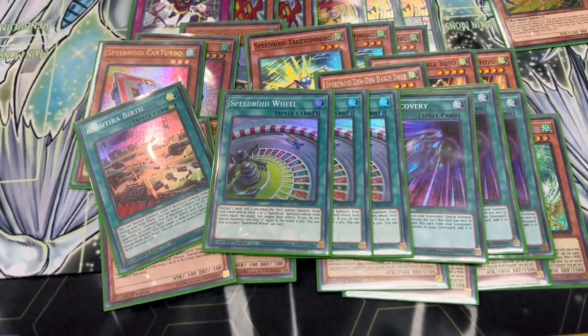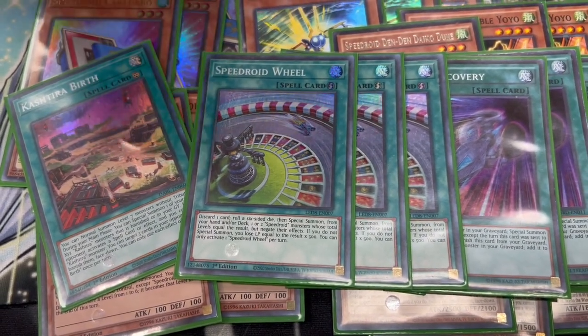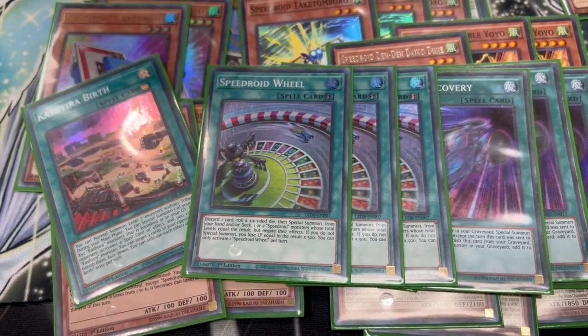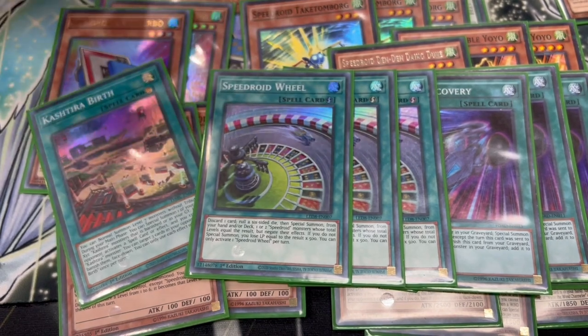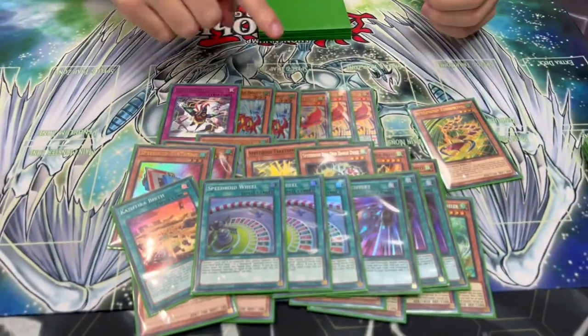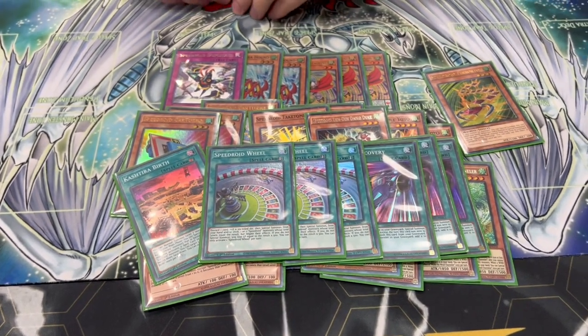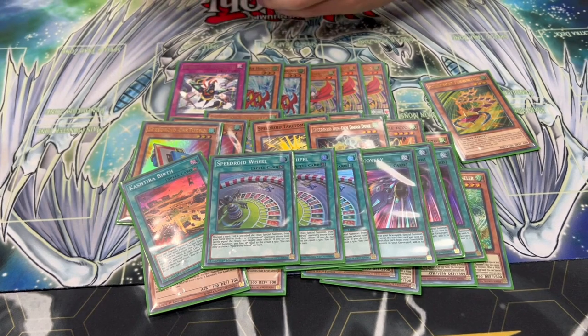And then three Wheel. This card is spicy — it's a good bad card, I guess that's the best way to put it. You discard a card, which there are tons of cards in this deck you don't mind discarding. Roll a six-sided die and special summon one to two monsters — usually going to be two — whose total level equals the amount rolled. So if you roll a five, you can summon a three and a two. Six is really crazy because you can get access to Takatom and Daiko, or Daiko and Dice for a ton of follow-up. The lines don't really change depending on what you hit, because 99% of the time you're just going to link it into the Link 2, and it's going to get you where you want to be.